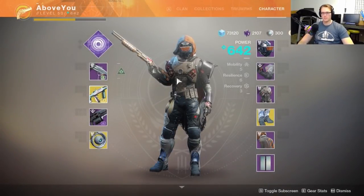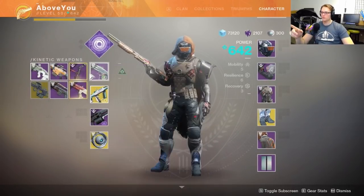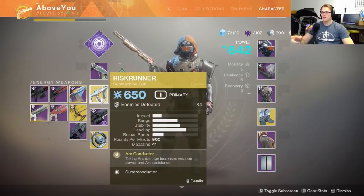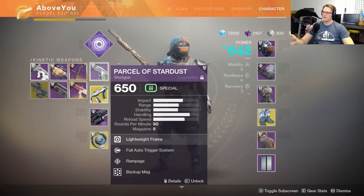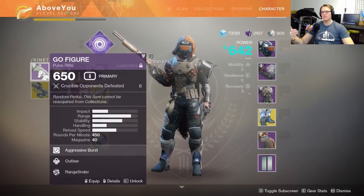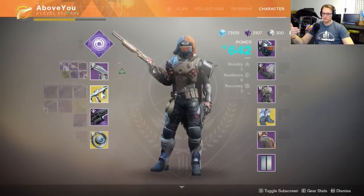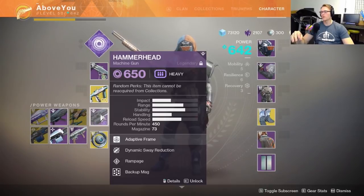I've got a couple variations of what I've been running. I typically tend to go with some sort of shotgun or sniper in the primary slot so I can run the Risk Runner down at the bottom. Or a sniper with a pulse rifle, maybe the Blast Furnace as my primary. I run those two kind of interchangeably, and then definitely a machine gun down below.